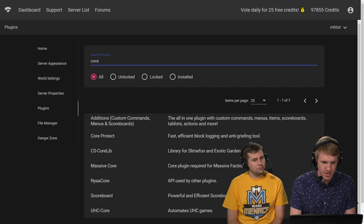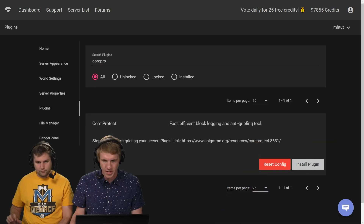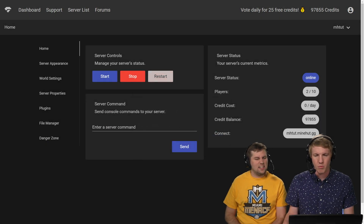We're gonna install a very popular plugin called CoreProtect. CoreProtect — fast, efficient. We're gonna do the old install. And then we just have to restart our server and when it restarts, the plugin will be installed.